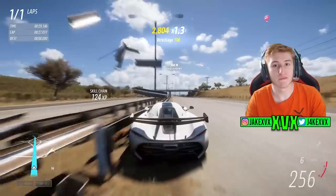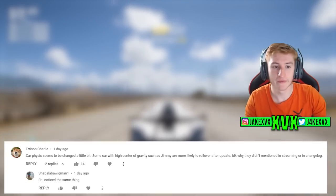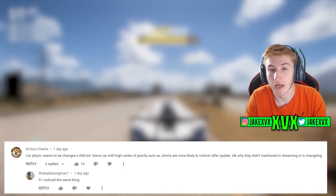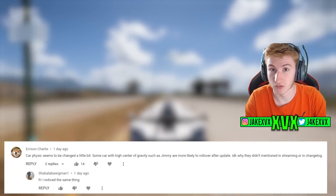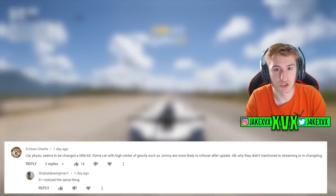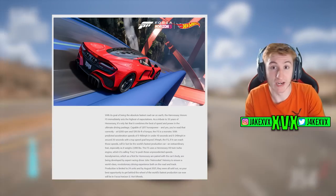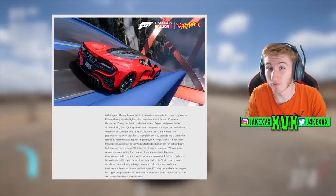We may have figured out why this has happened. There's been quite a few talks on Twitter and in my video comments lately about Update 9 having some sort of physics change to the vehicles. One commenter said car physics seemed to have changed — some cars with a high centre of gravity, such as the Jimmy, are more likely to roll over after the update. They don't know why it wasn't mentioned in the stream or changelog, and I agree — something doesn't feel the same, but it doesn't feel bad, just different. Maybe this physics change has really benefited the Jesko. There's also a possibility it's related to the recent addition of the Hennessy Venom F5 to Forza Horizon 5, which is also a contender to be the fastest car in the game — just like the Koenigsegg Jesko. Maybe there's some beef going on where the Jesko had to be made quicker. No idea.